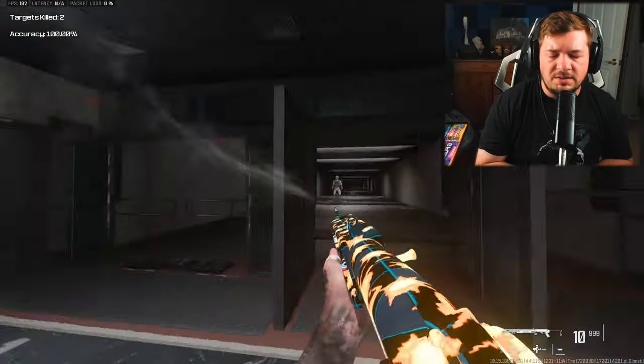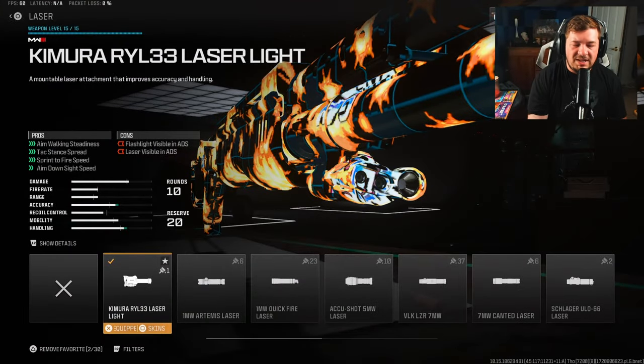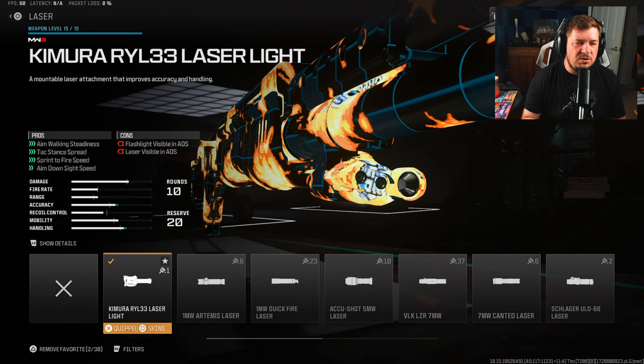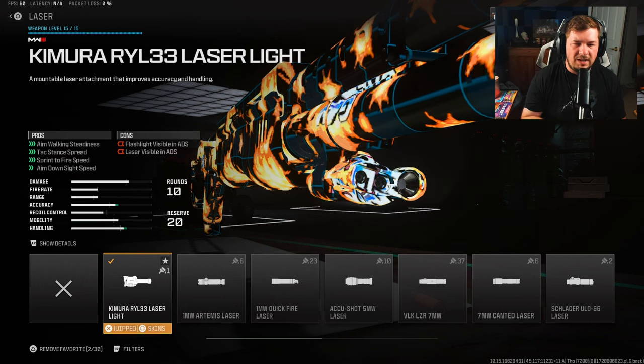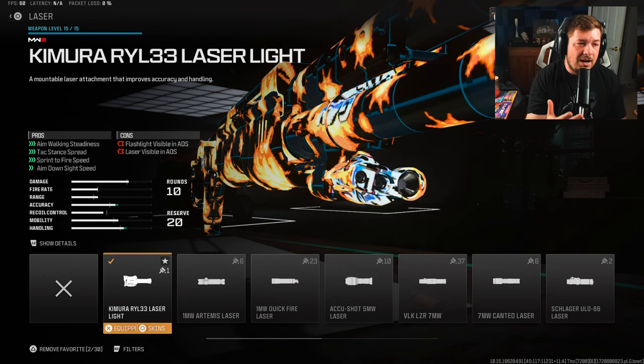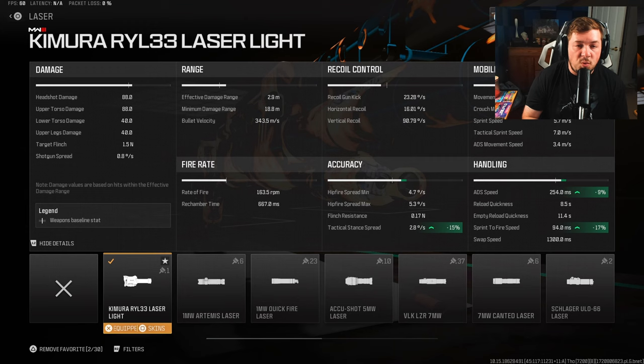My attachments are staying relatively the same but there are some minor changes. Starting with the Kimura RYL 33 laser sight — normally I'm not a fan of these, but with how I use this weapon it's not really a big deal. The laser is only visible in ADS, and if you're ADSing you're probably quick scoping, aiming down sight very fast to get the kill and un-ADSing. This gives a large increase to ADS sprint-to-fire speed, tac stance spread, and aim walking steadiness.